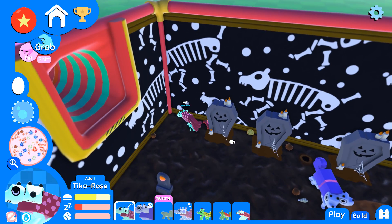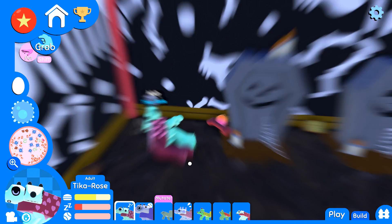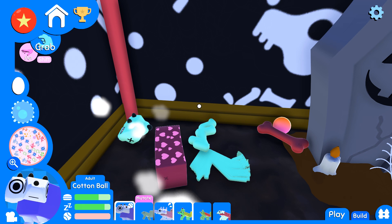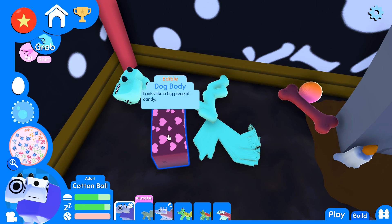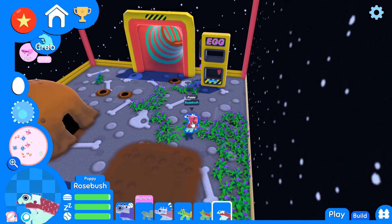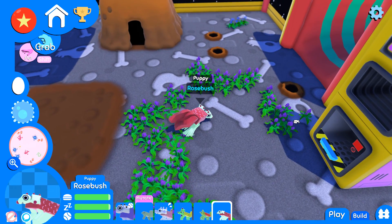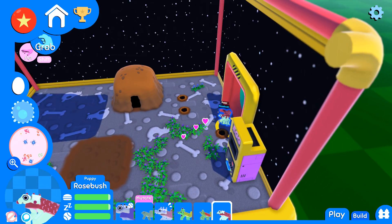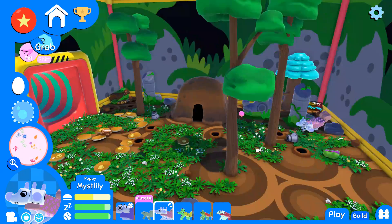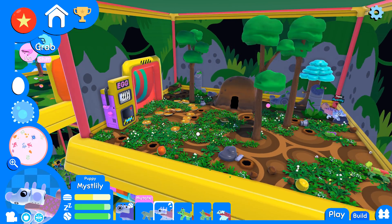Oh, rest in peace Tika Rose — I think your legs freaked everything out because there were so many of them. You never wanted to be pet, so I won't pet you in your final moments. She had hearts all over her body — that definitely did not happen before. And Rosebush — how many legs do you have? How is this even possible? I think Rosebush's multiple legs are freaking everything out, so we'll have to be cautious going near her.